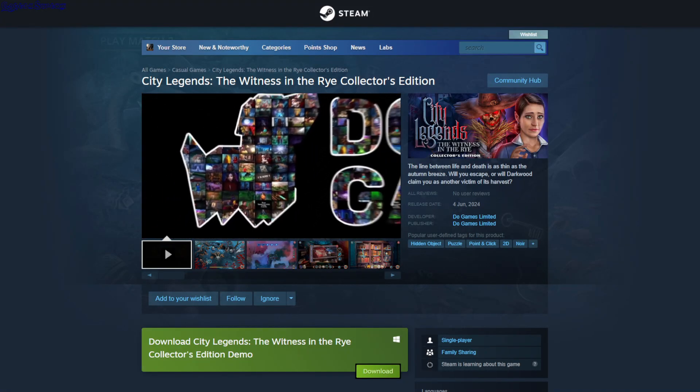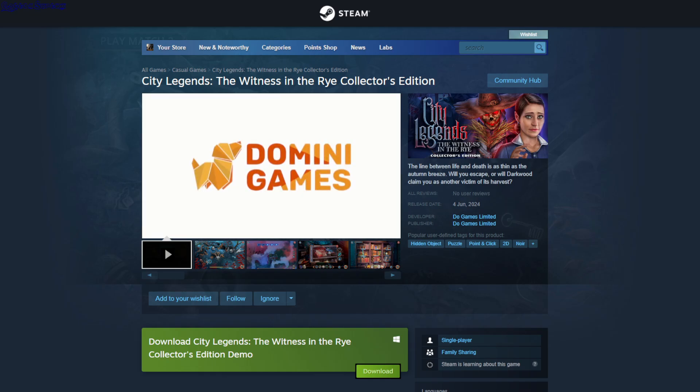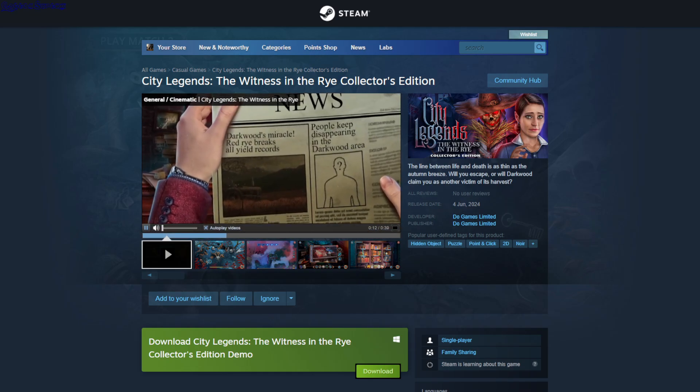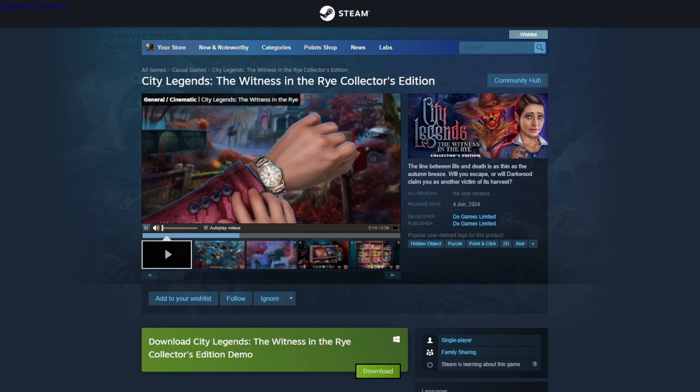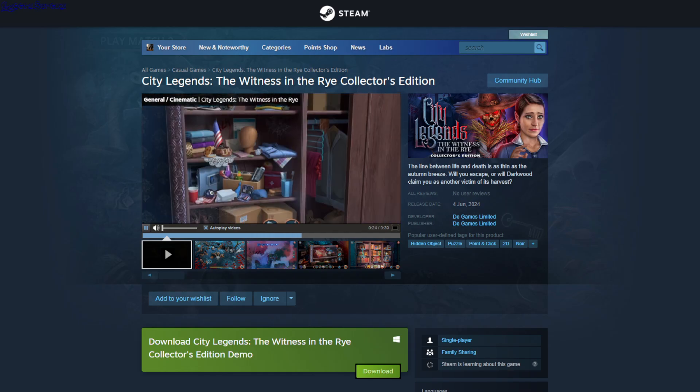CityLegends: The Witness in the Rye. So this is a hidden object, point and click game with lots of puzzles. You just click on the objects, find them among all the other objects, then you find where they belong and then you get more objects.